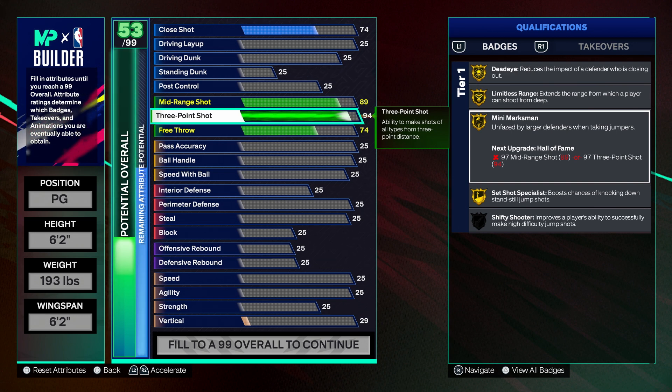I would say this badge works a lot better when you're taking those shifty shooter mid-range, mini magician type of shots, because you're going to be moving and on top of that you're going to have somebody chasing you or coming over late to contest you. That's why I'd say with Mini Marksman, a lot of times you'll have the center coming out of the paint, or if they're in a zone, you're going to have somebody coming over from a zone to try to get a contest.